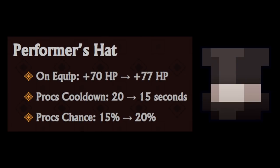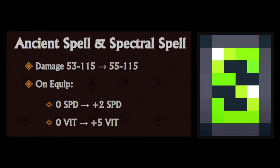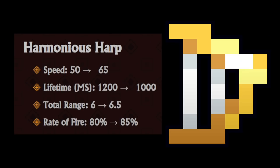Performer Hat gives 77 HP, lower cooldown at 15 seconds, and the proc chance is up to 20%. Ancient Spell had its minimum damage increased by 2, and you now get 2 speed and 5 DEX. Harmonious Harp has higher speed, lower lifetime, 0.5 higher total range, and 5% higher rate of fire.